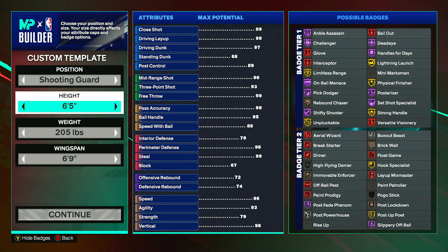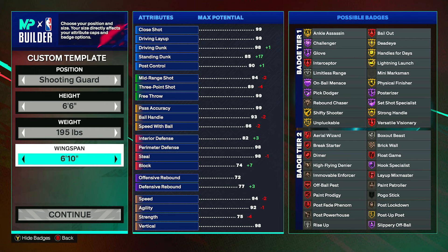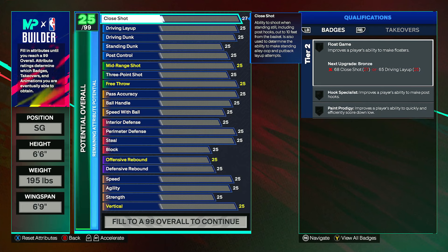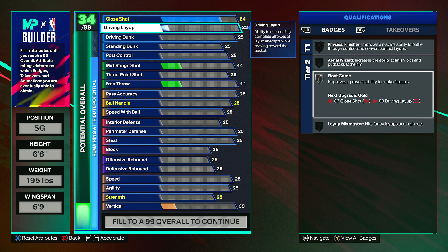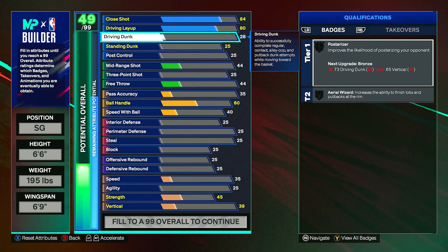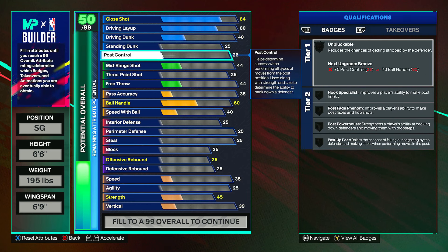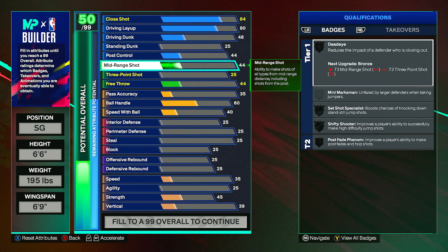First off, position is shooting guard. For height you can go up to six foot six, weight down to 195, and wingspan down to six foot nine — then click continue. For attributes: close shot can go up to an 84, which gives you silver Paint Prodigy. Driving layup up to an 80, which is good enough to finish inside no problem. Driving dunk you just put to a 48 — it gets upgraded anyway. Standing dunk at 25, post control at 44. It doesn't look like great finishing, but trust me it's more than enough.